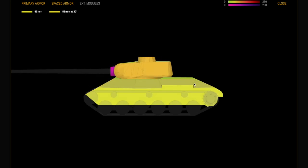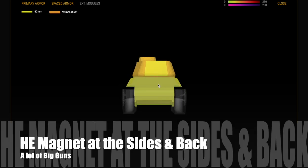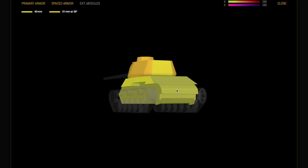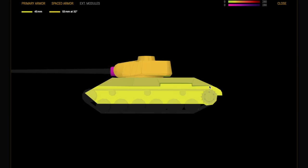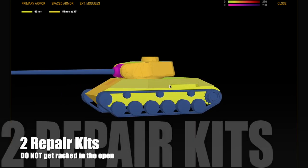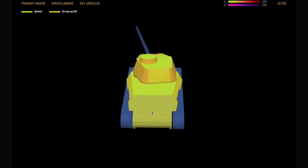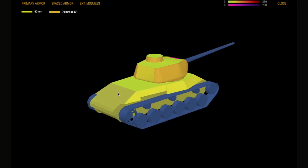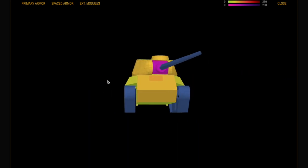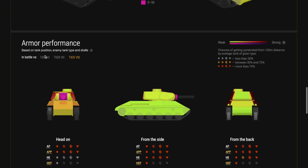Side-on and at the back you have virtually no armor, and therefore you are an HE magnet. As mentioned, there are a lot of big guns in tier seven and tier eight and you are going to be spammed with HE, because any shots onto the back could even one-shot you - especially a Borsig. Carry two repair kits, because you do not want to get tracked out in the open in this tank. That could end very badly and lead to very short games. You don't need the engine accelerator with this tank because it's already very fast.